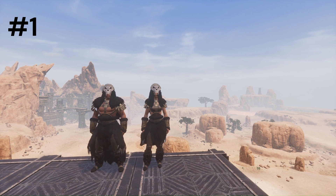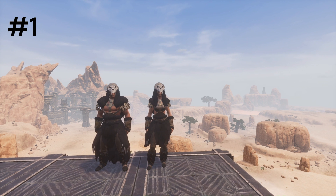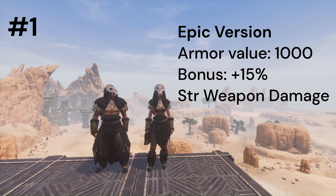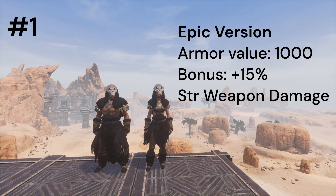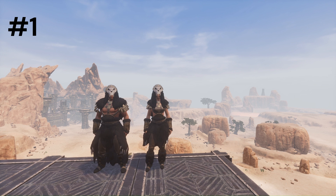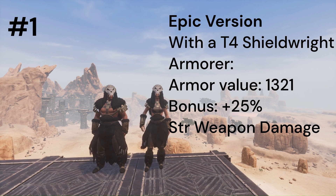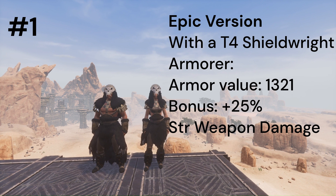The epic version is automatically learned at level 60 when you unlock Exile epic knowledge. It has a base armor value of 1000 and plus 15% strength weapon damage. With a shield, the armor value is 1321 and plus 25% strength weapon damage.